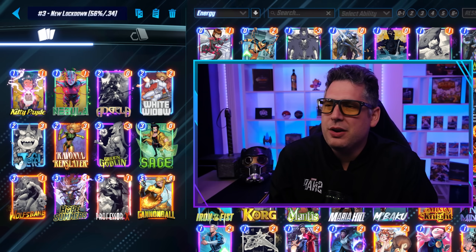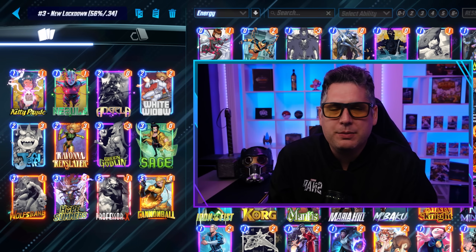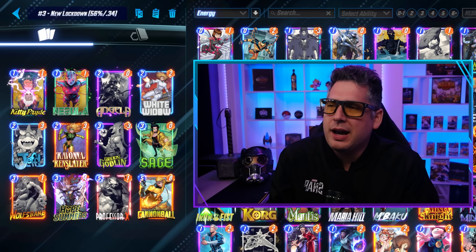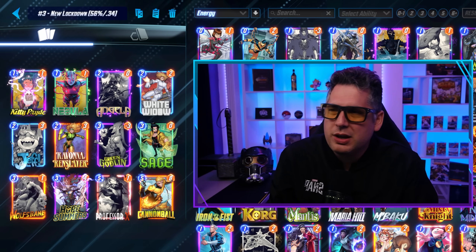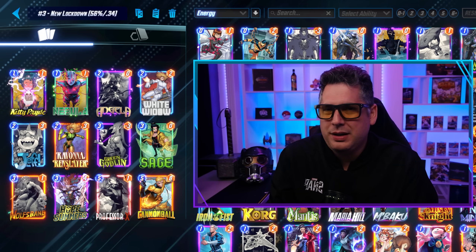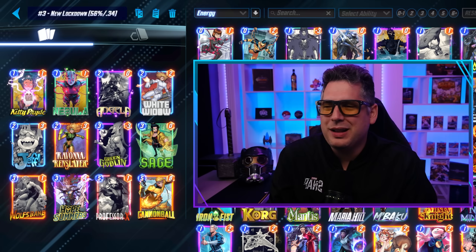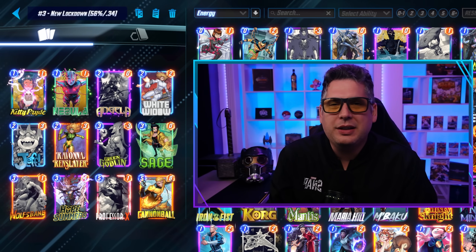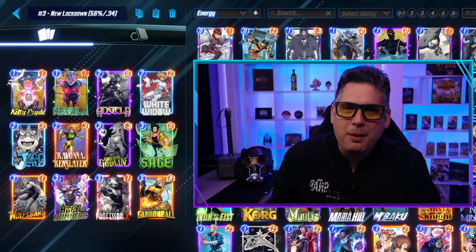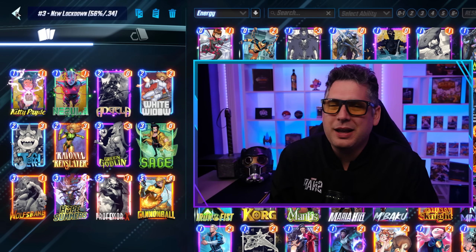Perhaps more interesting is New Lockdown at number 3. There is a new edition of Lockdown running Sage and Wolfsbane — very interesting. The quantity of games here is a little lower, about 330 games played. Statistically we're still figuring it out, but a 56% win rate and a 0.34 cube rate across 300-plus games is pretty impressive — enough to get to number three. You've got Sage, Cannonball, Professor X, and a lot of value. I think it performs exceptionally well in a meta with Bounce, where you're taking up space with White Widow, Green Goblin, and similar cards. I like the addition of this deck to the meta — it's a pretty interesting take.